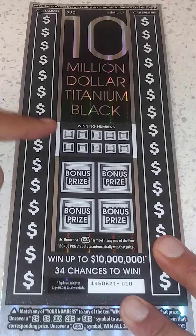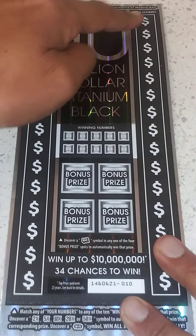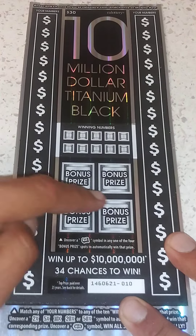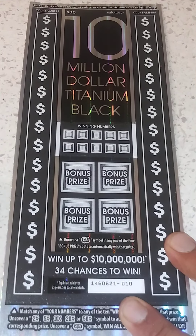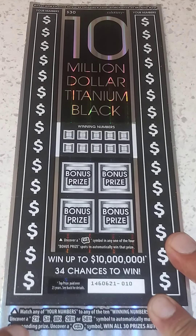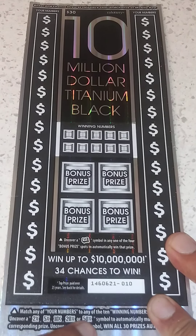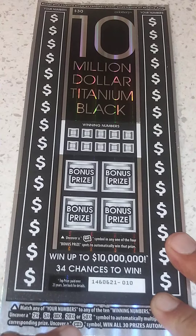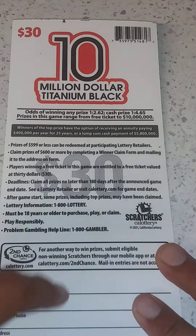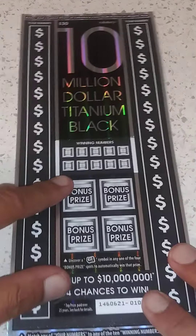Alrighty, let's go ahead and see how this game plays. Winning numbers, your numbers — this is your numbers all right here. Match them up, you win. Here's a bonus section — you get that toilet paper roll right there, that is your bonus win. It's ticket number 10. Down here you get a 2, 5, 10, 20, or 50 times symbol to multiply your prize, and a win burst right there to win all 30. Odds on this game: 1 in 2.62 for any prize, 1 in 4.65 for any cash prize. Prizes range from a free ticket all the way to ten million dollars.